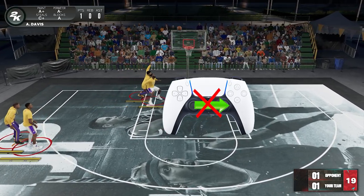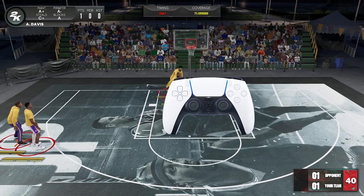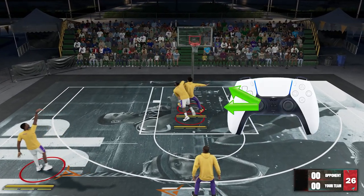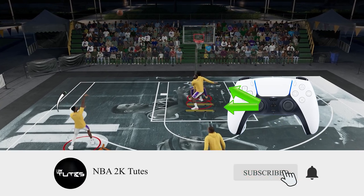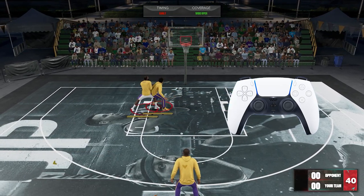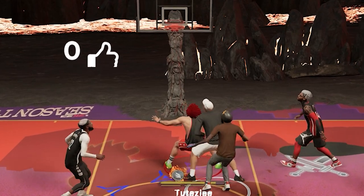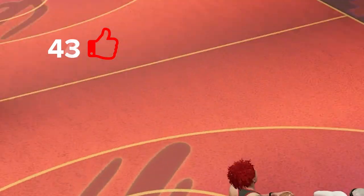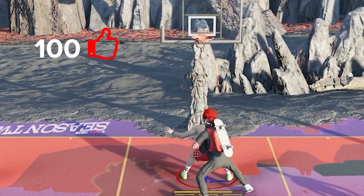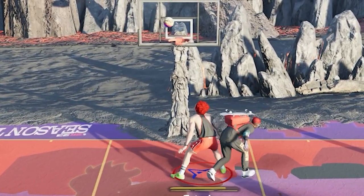Now, what about if you're the one boxing out? It is pretty much the same thing, but since you're the one defending the position, you need to anticipate first which direction your opponent is swimming before you can counter. Here you can see that he was swimming to the right, so I moved my left stick to the right to counter. Same thing here — I saw him going to the right so I moved my left stick to the right to counter.